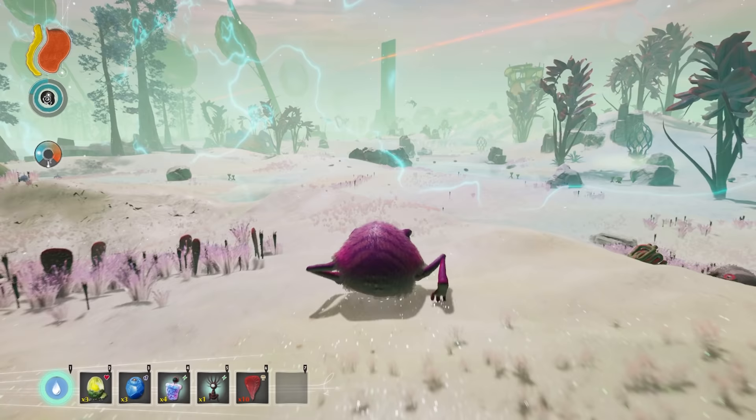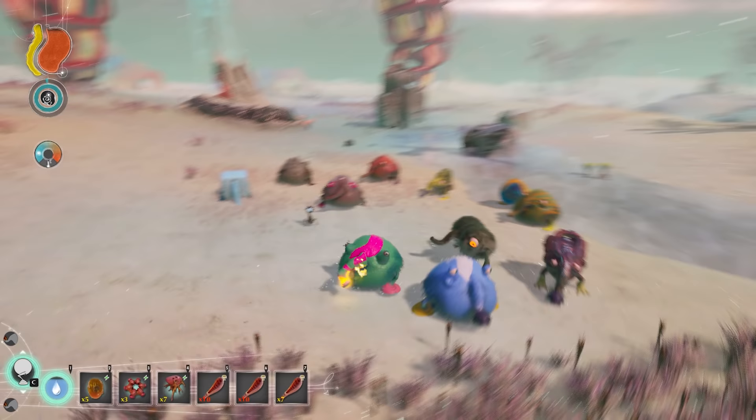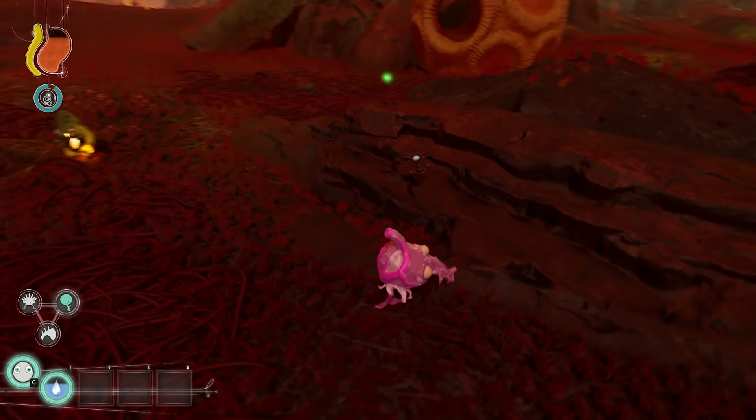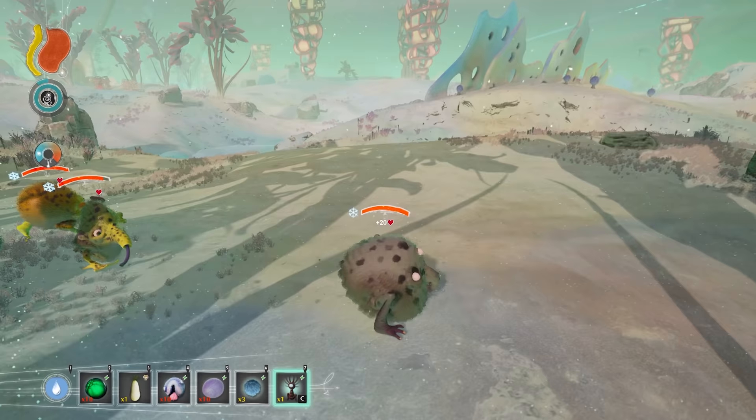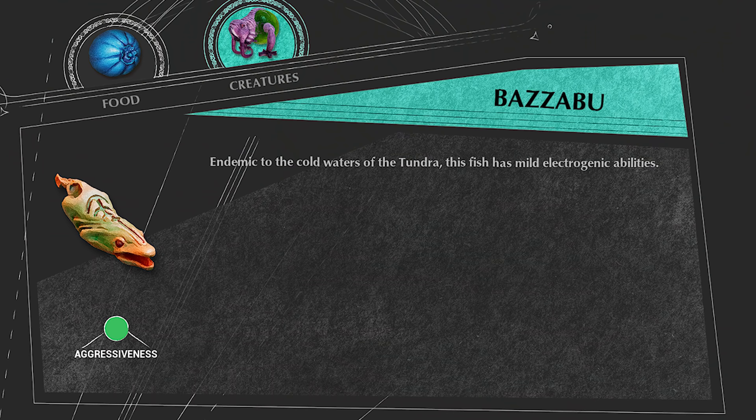Next is the Tundra biome. The ocular orthopod is a small bug creature with a large eye that wanders the Tundra and Corrupted Plains. A Trebom that eats the ocular orthopod gains the analytical eyes mutation and 20 HP.